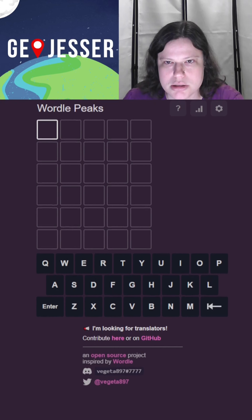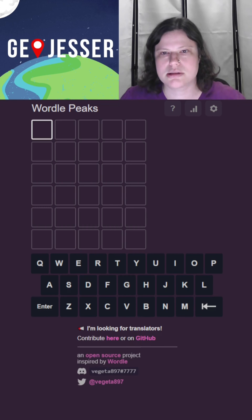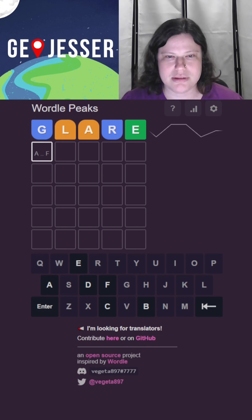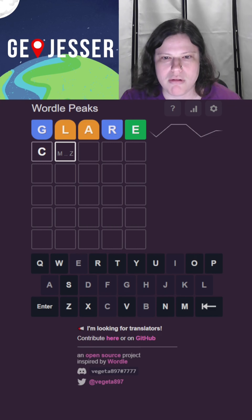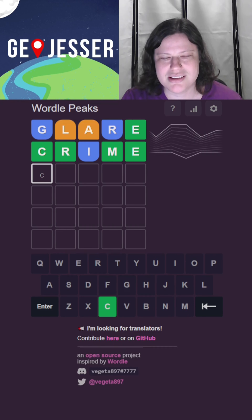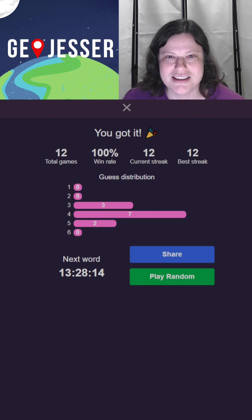We can start the next game with Glare. The next game is Wordle Peaks. Glare's not a bad start actually — I was going to start with yesterday's word, but Glare was right there. Lower than G. A isn't so great but that's okay. I know I'm inconsistent, but it's my video, I can do what I want. Oh, Crime Works — whoa, what? Cream. Wow, I did not expect that to be so close. Three yeses — I'll take it. Quick again.